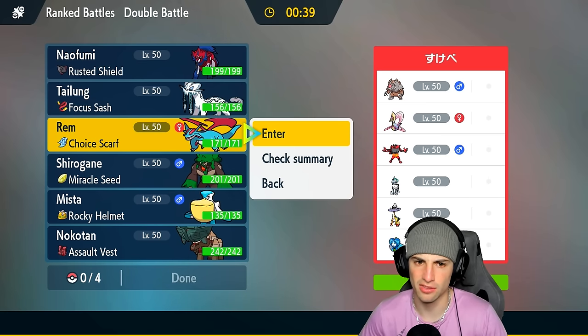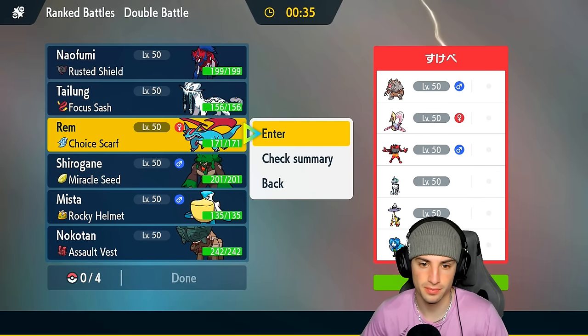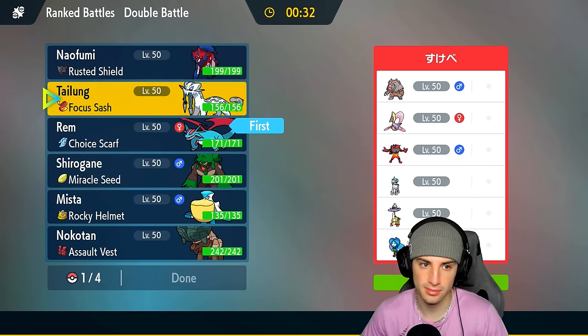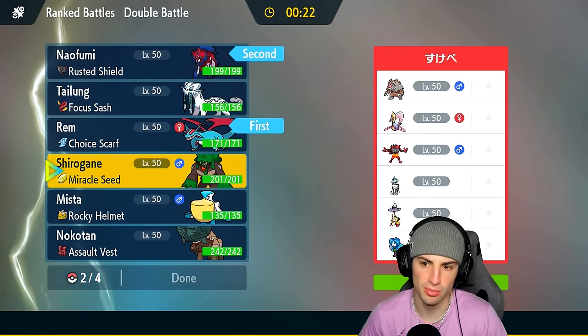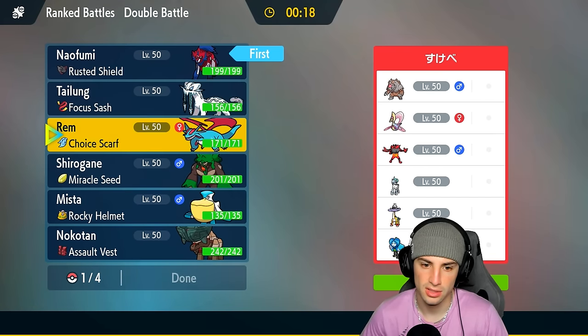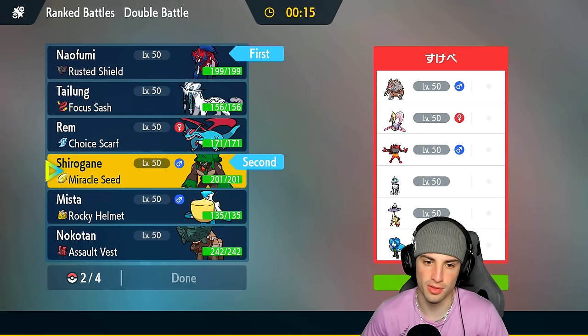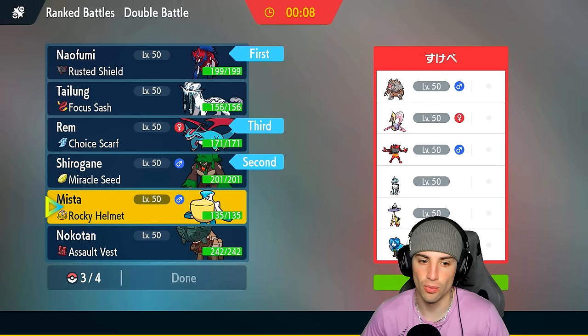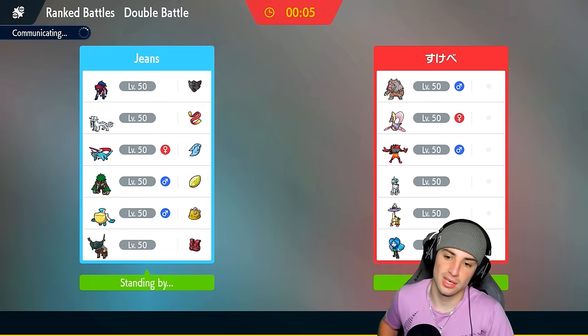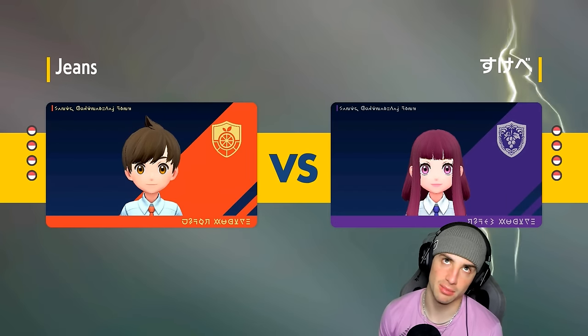With the Choice Scarf I could look to get off some big-time damage. I like leading Salamence and Zamazenta in the back. I should bring Rillaboom — I have Taunt, so I should lead Rillaboom to taunt the Trick Room user. We are so in for taunting the Trick Room user! Salamence goes in the back, and then Pelipper with Wide Guard — totally forgot this thing has Wide Guard; it could stop Hyper Voices and Glacial Lance. By the guess, they're probably leading Calyrex or Cresselia with Incineroar.